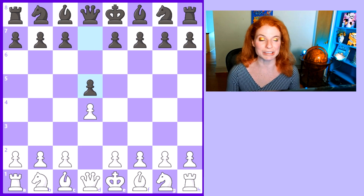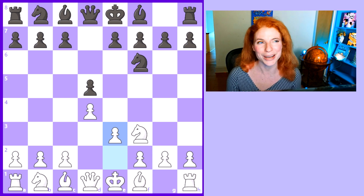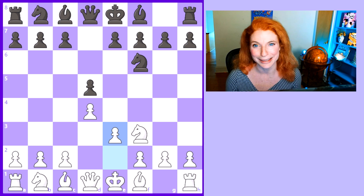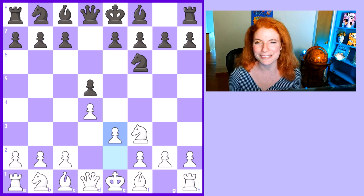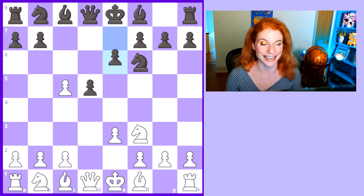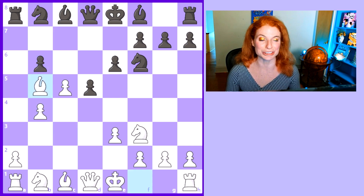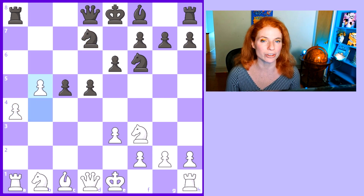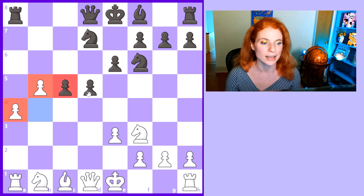But Jun Wenjun had another idea in mind. After D4, D5, Knight F3, Knight F6, E3, I really thought there was going to be a draw — this is the Catalan opening, and from my E4 point of view it looks pretty dry. Grunfeld I love, I love the King's Indian even though I don't play it. But at this point I was like, okay, this is just an indication it's going to be a quick draw. Well, hold your horses. Within just a few moves I was completely dispelled of that notion as the position just totally blew up — it became extremely imbalanced.